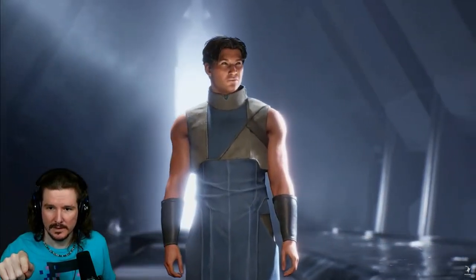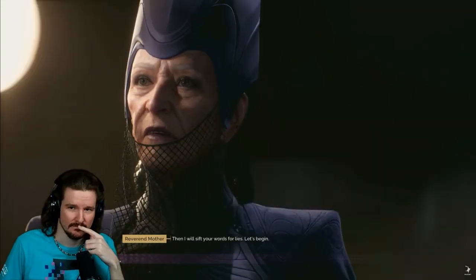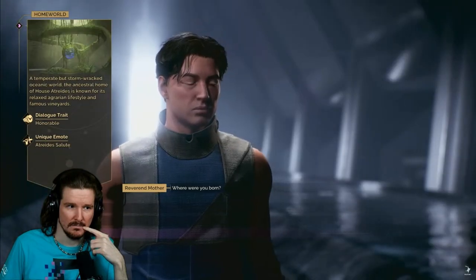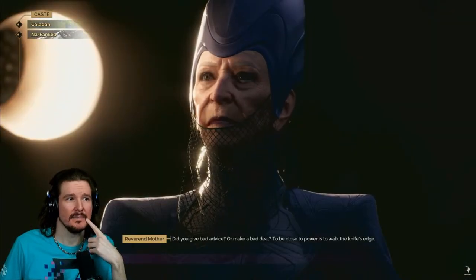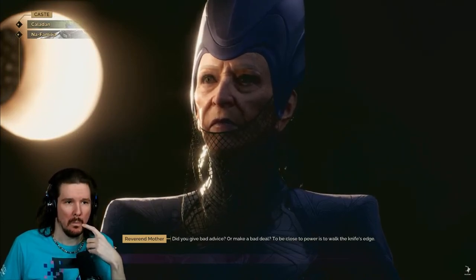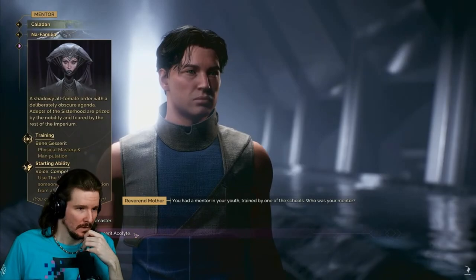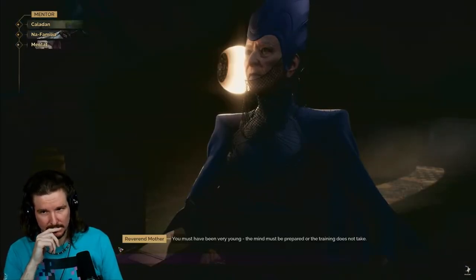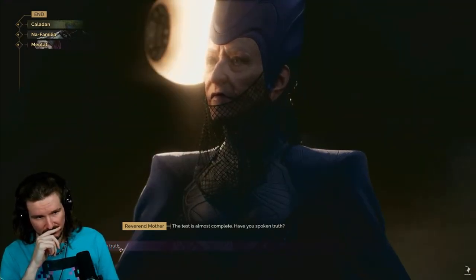Once you've customized the avatar you want to play, we move into the second phase of character creation. This is where you get to make choices about who you were before the game — where you come from, what caste you belong to in the Dune universe, and perhaps most importantly, who your mentor was. Your mentor determines your starting set of skills when you enter the game.